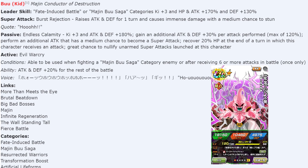This is a Majin Buu Saga 170 Extreme leader. We already had LR Super Vegito as the Majin Buu Saga leader and it's great to now have an Extreme counterpart. This is going to make an incredible team — LR Buuhan, all the Extreme Boo units together. What I also like is they didn't add another category: it also falls under Fate Induced Battle, so you can actually run both Kid Boo and Goku on the same team.